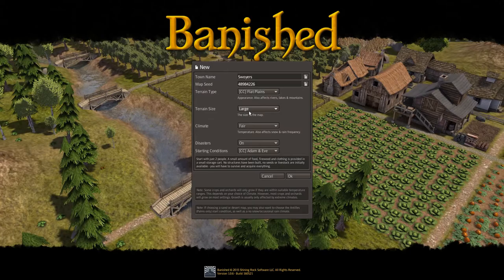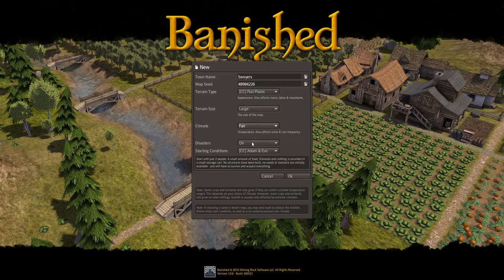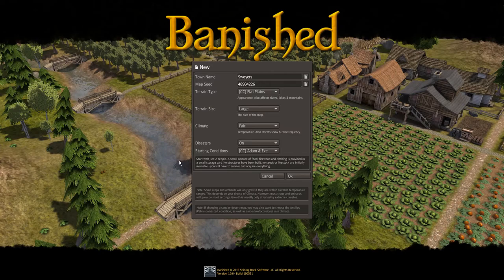Terrain type is gonna be Flat Plains, Colonial Charter, Unique. Large map, climate — Fair. Fair is fair. Disasters on Adam and Eve.